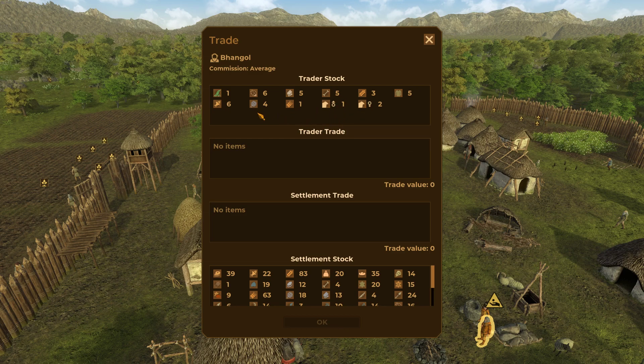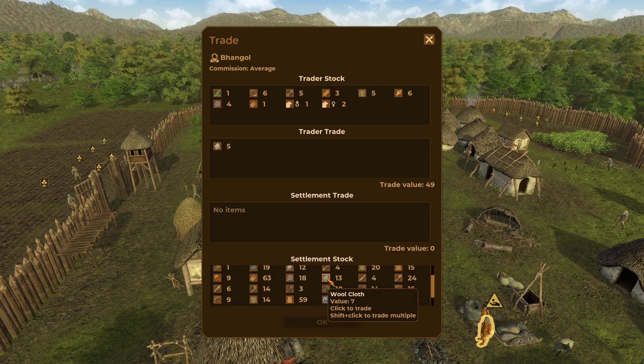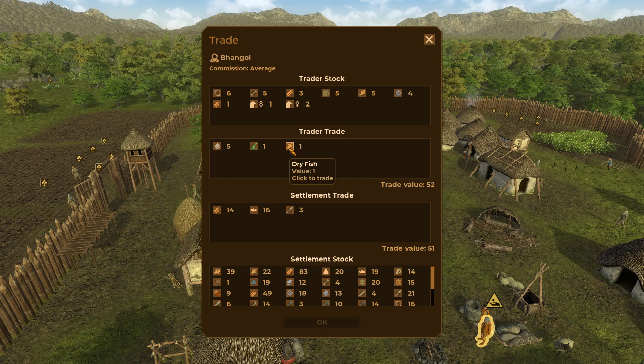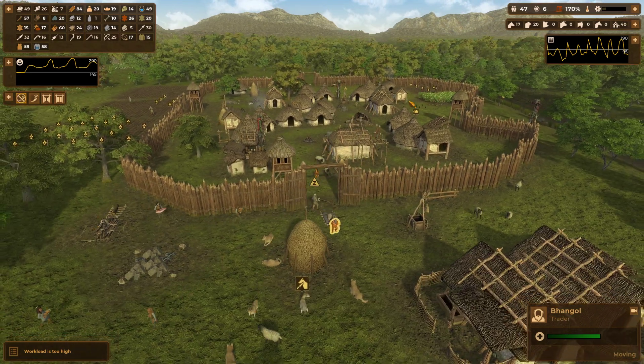We have enough sheep and enough of everything. Some linen cloth could be useful to trade. We trade it for some straw, some red ochre, and some bone spears. The trader is adding two instead of one, so that's fine - he's wandering around to make a profit. An old dog died, so let's butcher that up.